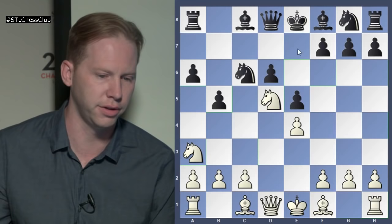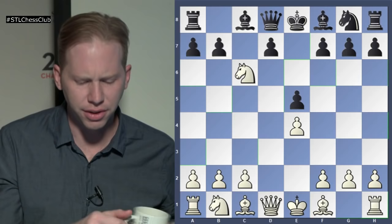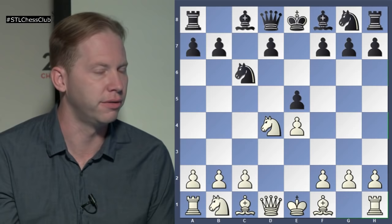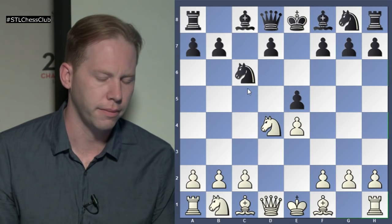This is just some opening information that doesn't have anything to do with this game, because White took on C6 — not a move you'd see at the top level nowadays. Knight takes C6 positionally is a little bit incorrect because it strengthens Black's pawn structure, but White wanted more free piece play. The funny thing is that this opening almost completely disappeared after the early 20th century. Lasker played it a few times, but it almost completely disappeared until Sveshnikov's time, because in classical chess, creating a weakness on D5 was considered questionable.